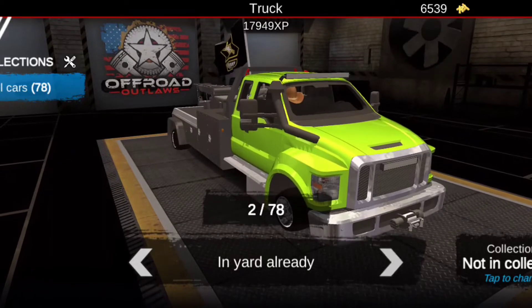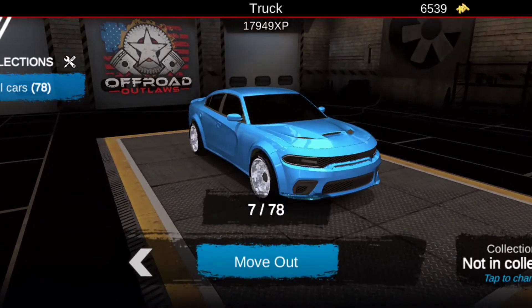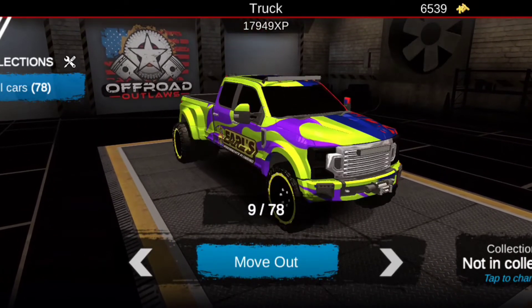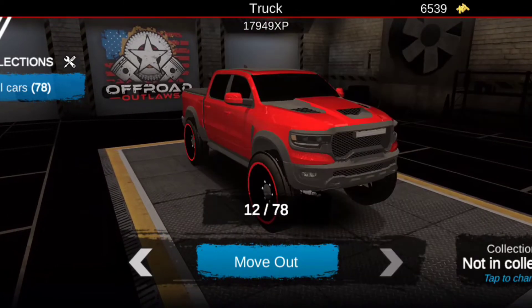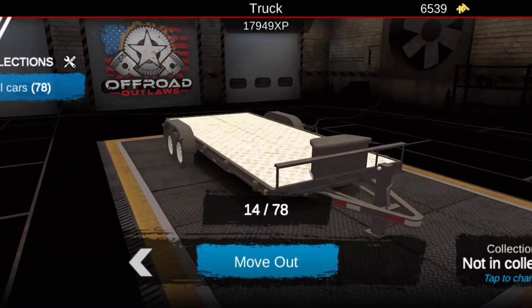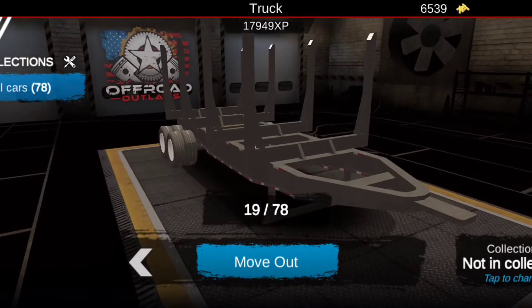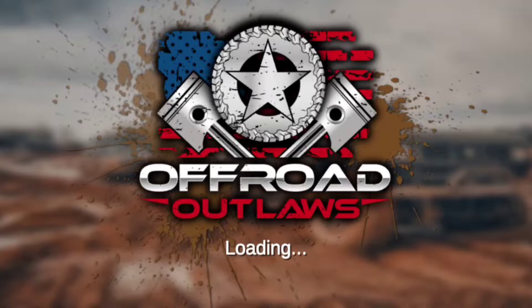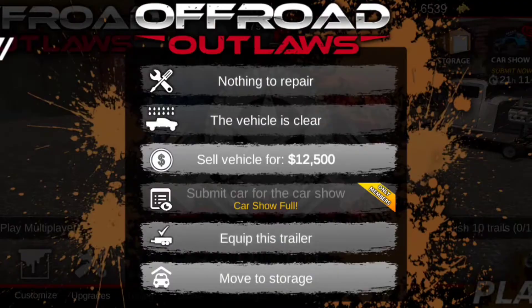Let's see if this hits 90 miles per hour towing logs as well, because that B5 blue looks good. I know this will hit 90 miles per hour towing a tractor, so I'm not sure if the wood load would be different. We're going to go ahead and get the trailer for the woods and see if we can equip it without unequipping the other one.